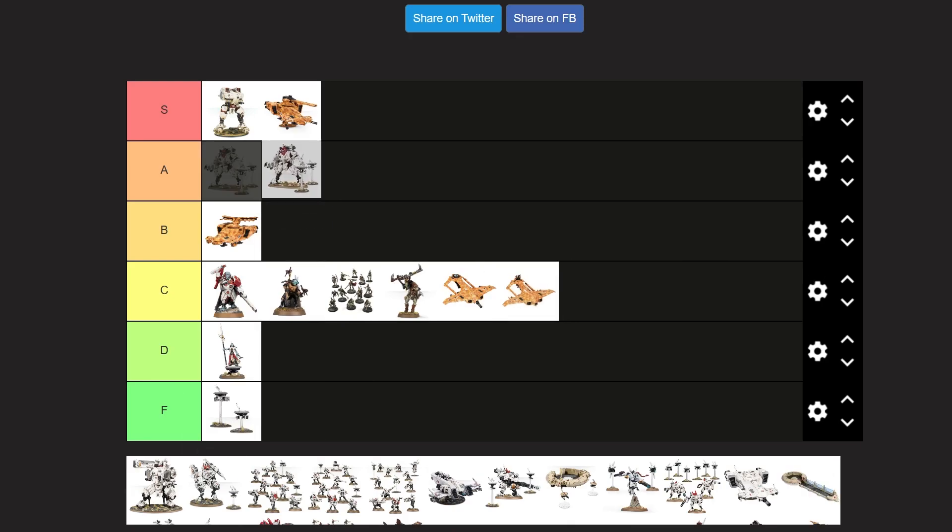Ghost Keel — A tier, of course. Awesome stealth suit, and it's just a great model overall. Really love the posing on it, and I love all the details.